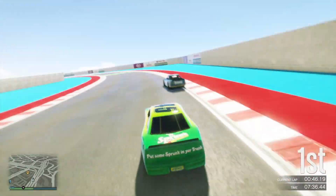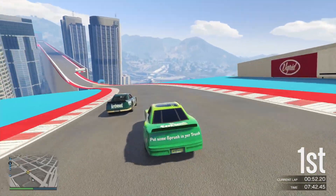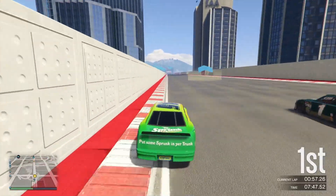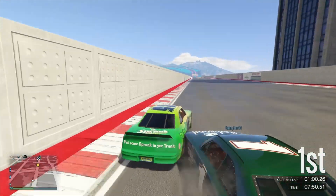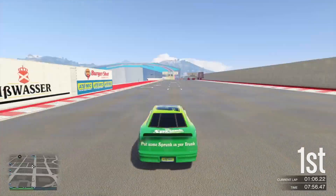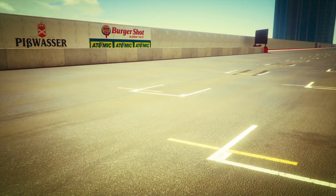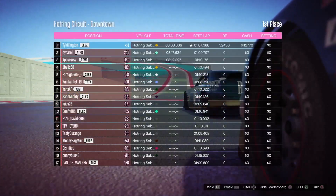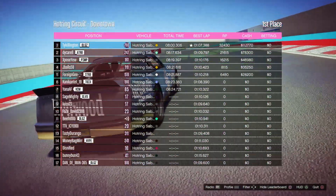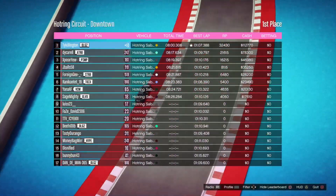As you see right here, I'm doing a regular standard race in a Hot Ring Circuit. I'm going against a bunch of randos — I had some crew members in here as well. You've got to be careful with the randos. If you don't have the non-contact option selected, you're going to get a lot of people just trolling and griefing. I'll show you guys how to get all the settings set up a little bit later. But I was sitting pretty in first place. Eight minutes — I made $112,000 and 32,430 RP. That is incredible.